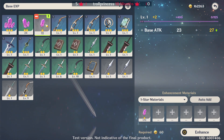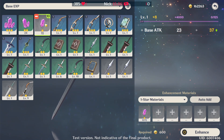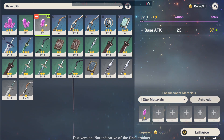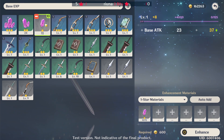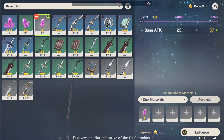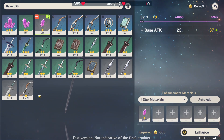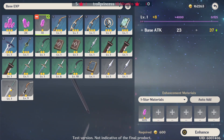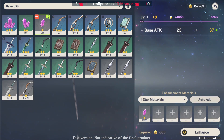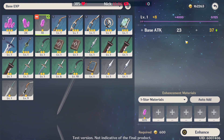Each one of these gems is plus 400, so we're going to use 4,000 worth — that's 10 of these, giving us plus 4,000 XP. But there's also one thing we have to take into account, and that is the base cost of that weapon. You get 600 for a 1 star weapon. So in total, this weapon should be worth 4,600 XP.